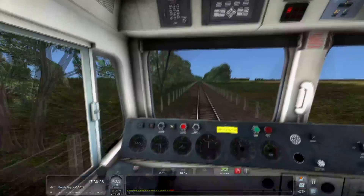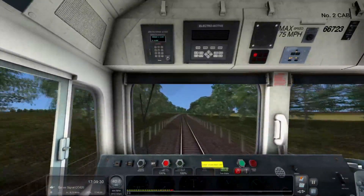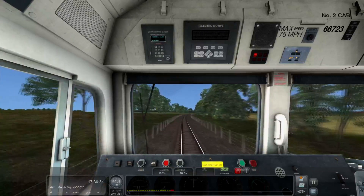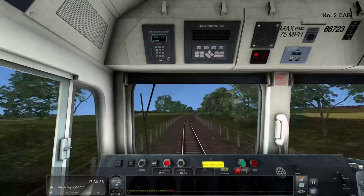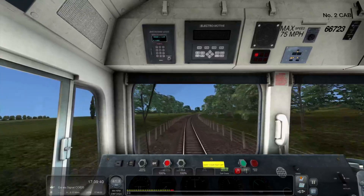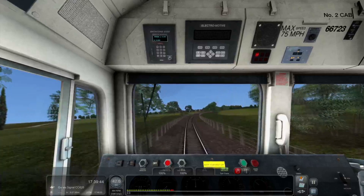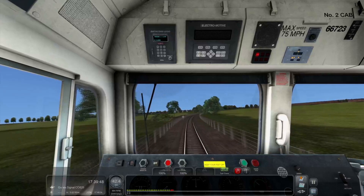We're sort of levelling out now. Sometimes this needs a bit of help. That's the thing with these Armstrong Powerhouse locos — they add real physics. So if it's a heavy, heavy train and you are going uphill, it will wheel slip.